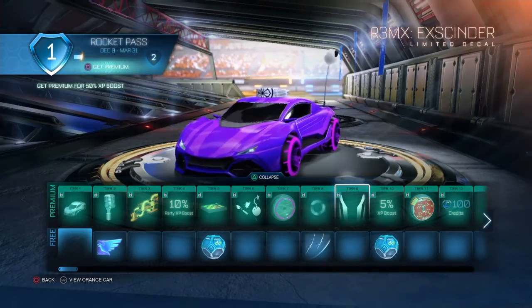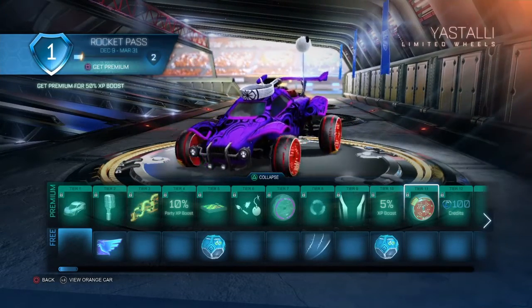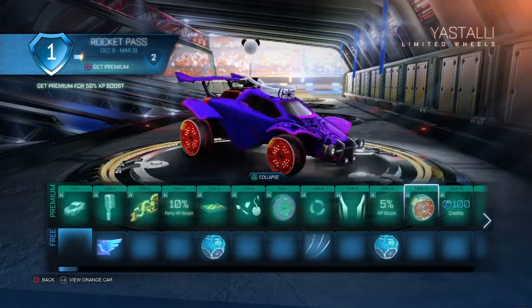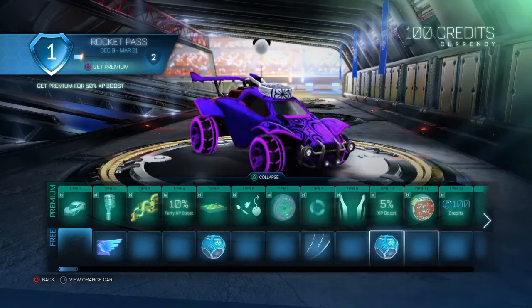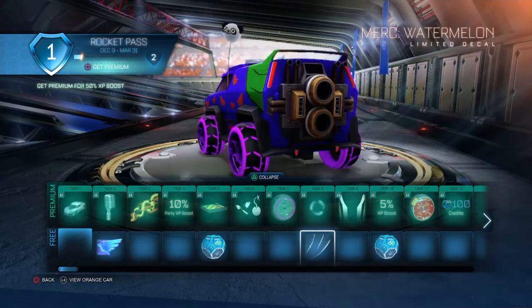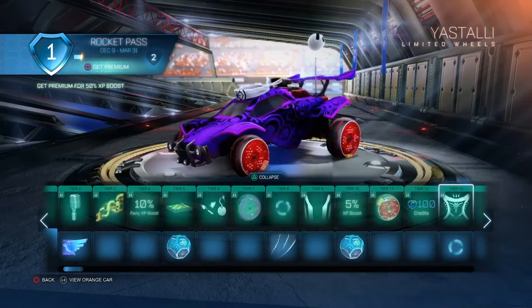All the wheels in this Rocket Pass are pretty good. Got a decal for the R3. Another wheel, another wheel — I think these are Fries or something like that. By the way, at the bottom we just got a bunch of random drops. Whole Watermelon decal for the Merc — I already know Troy would be rocking that.